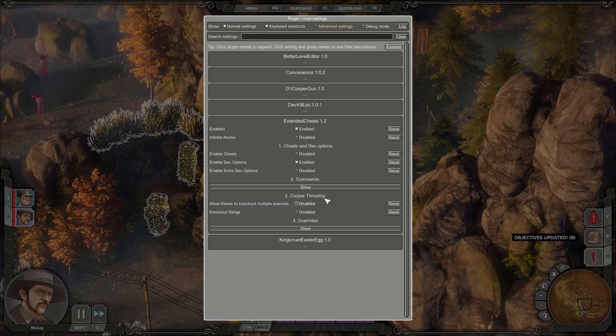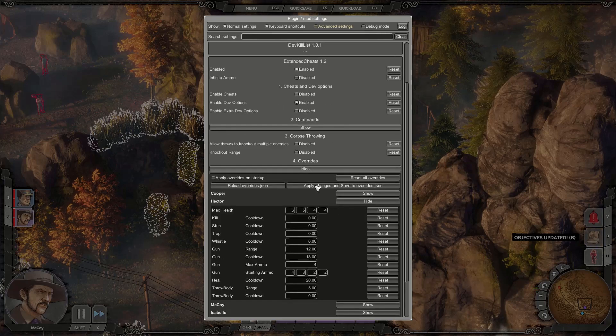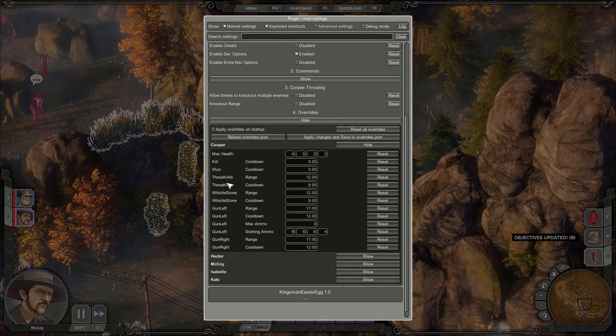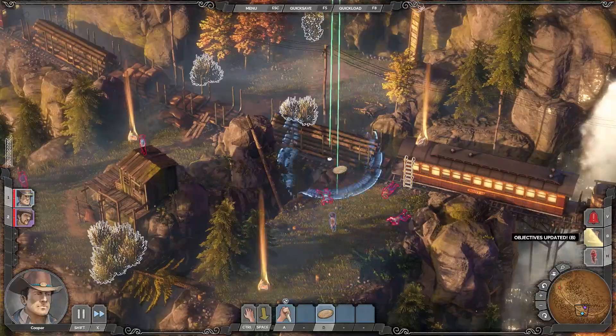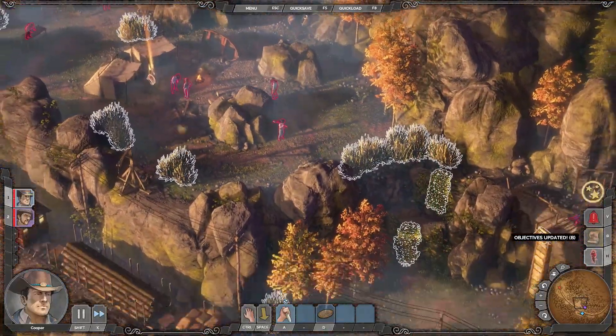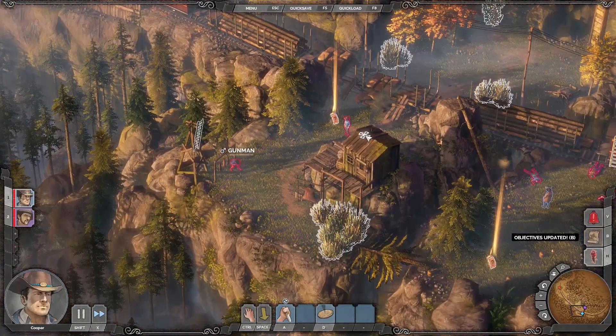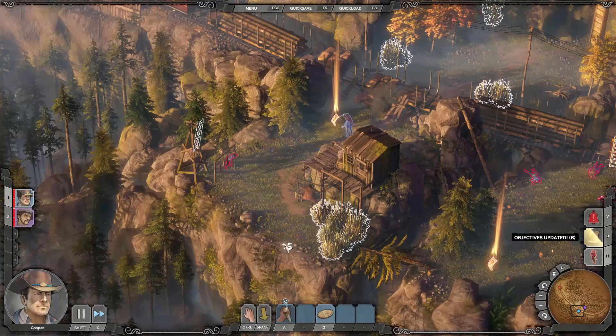Then we can go to the next section. Here we can change some stuff about abilities in more detail. So for example if we go to Cooper, you can see we can change his max health for each difficulty. So maybe let's give him four on this difficulty. We can give him some kill cooldown and maybe change his coin range — we can set it to like a hundred — and press this button to apply the changes. Now if you select Cooper, you can see his coin has a massive range and it takes a really long time to arrive.